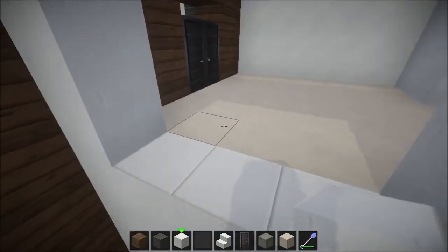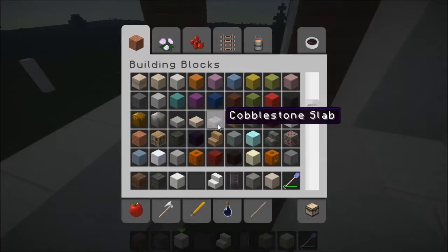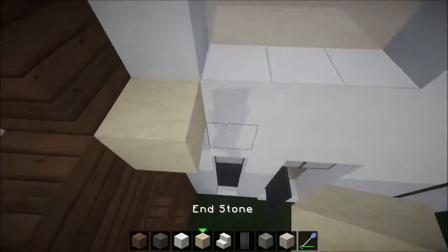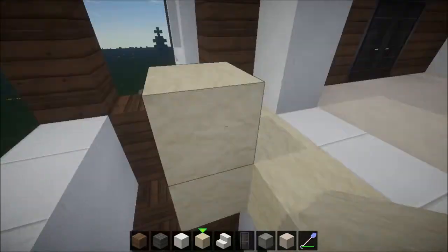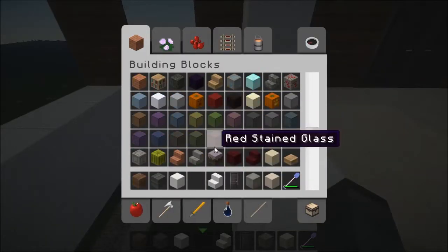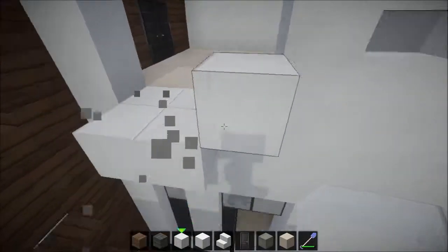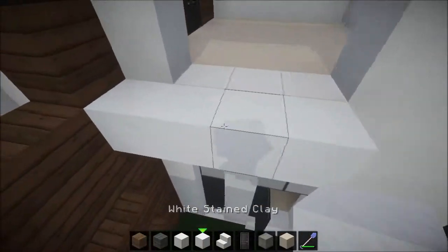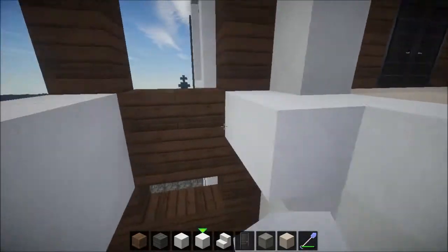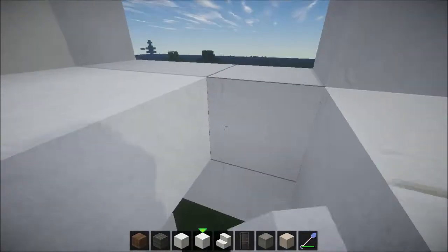Now we want a floor. Do we want to use the sand again, or do we want to use some sort of outdoor flooring? Just curious what the sandstone looks like — actually that's not a bad texture. Outside the snow, we'll use the white stained clay. Actually we'll get rid of that — white stained clay, right across. Really loud mouse clicks, hopefully I can get rid of them.